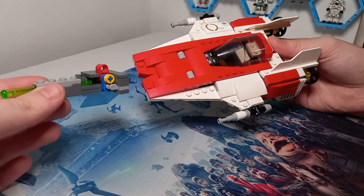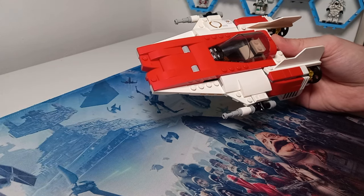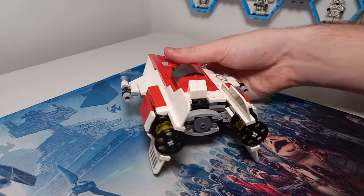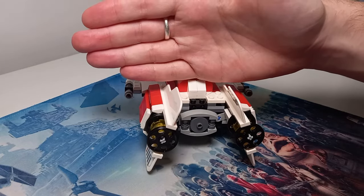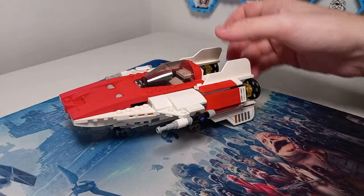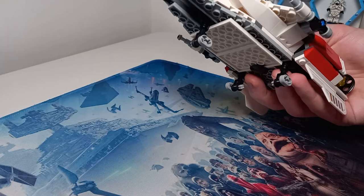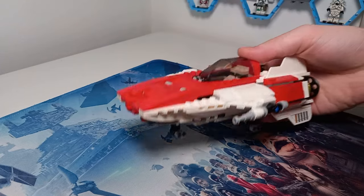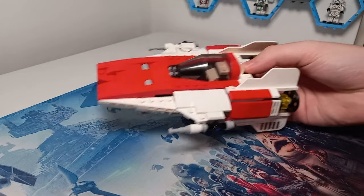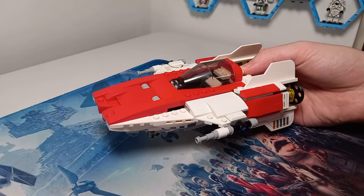If you want to see how the Flickfire missiles work, I've got a detailed description in the original set's review. The back of the ship from about halfway backwards, beside the red tiles and slopes, is completely identical to the original. But the front has been reworked to get that same smooth underside with less stud length than the original set. It's very swooshable and this will definitely be staying on my display for years to come.